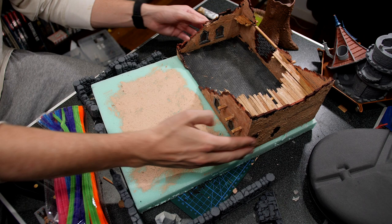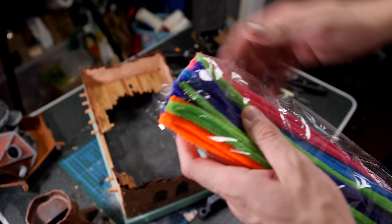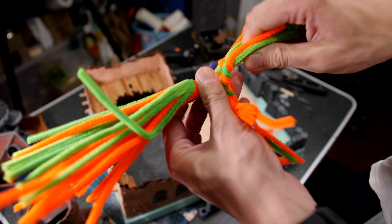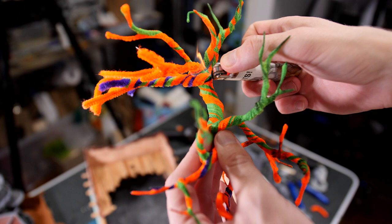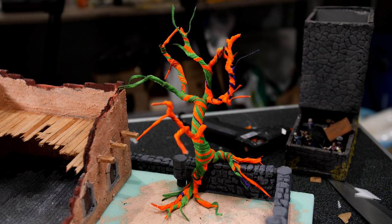Now it was time to see how everything looked together, and I could tell that the courtyard needed a tree. So I grabbed out some pipe cleaners and used the encounter terrain method to make myself a nice creepy tree. Essentially you just twist up the pipe cleaners into the shape you like and then use a lighter or some other raw flame to melt back all of the fuzzy bits. This ends up leaving you with a really nice texture that becomes a creepy kind of twirled up twisted tree that can also be bent into shape and wrapped around a wall like it's growing over the entire area.